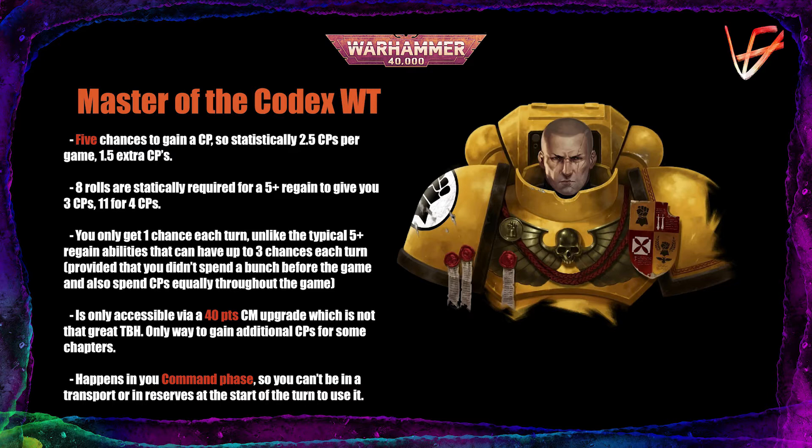You will have more attempts with a typical 5+ regain trait to get the statistically correct amount of command points. Of course a roll of 4+ is better than a roll of 5+, but you'll have only 5 chances for the Master of the Codex trait. In a typical game, if you have at least 8 rolls for a 5+ regain you'll be gaining 3 command points, and if you roll 11 times you'll return 4 CPs — far better than the Master of the Codex trait can manage.